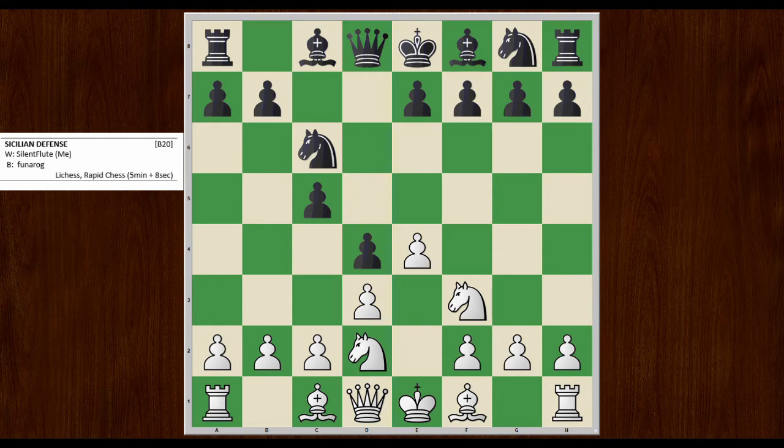Not a bad idea — there are other alternatives. He could play BG4 and give a little more pressure on the knight along the diagonal, but he doesn't. So now I'm faced with a situation where I want to grab the center. And I do it by playing E5. By playing E5, I control D6 and F6, and I have the ability to play BG2 with this nice long diagonal available to me as well.